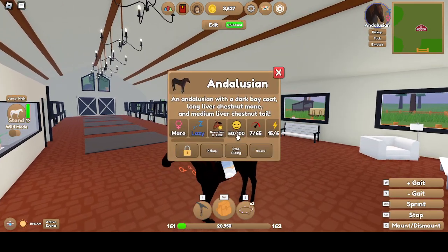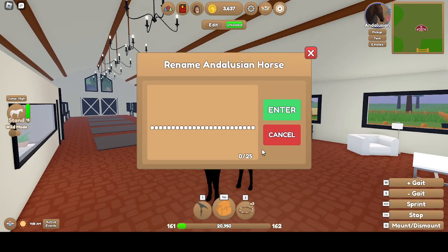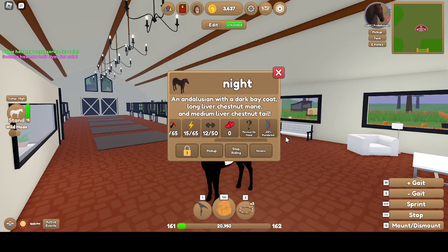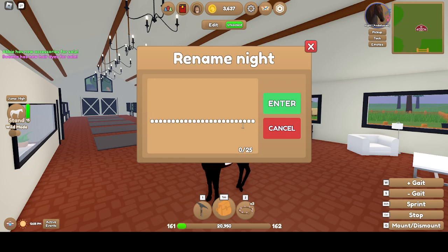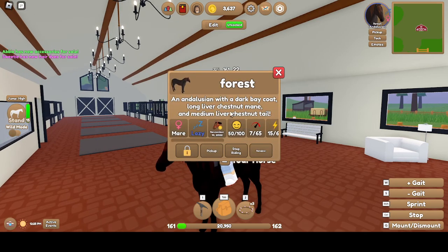This girl doesn't have a name — random name. Dark Bay Coat, Liver Chestnut Mane, Liver Chestnut Tail. Mayor, Lazy. 7 Speed, 15 Stamina, 12 Strength.